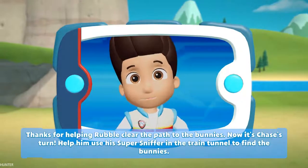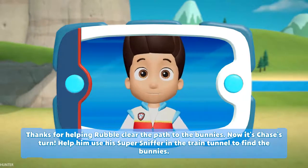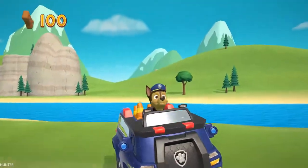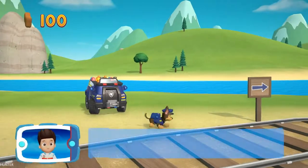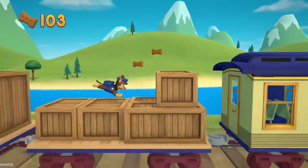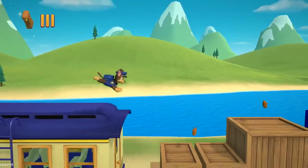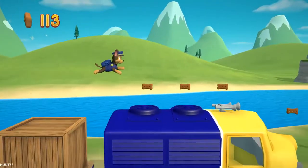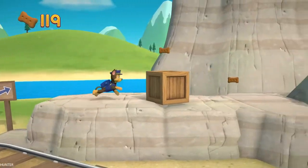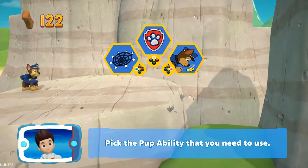Thanks for helping Rubble clear the path to the bunnies. Now it's Chase's turn. Help him use his super sniffer in the train tunnel to find the bunnies. Let's keep following the path. Find all the pup treats that you can. Pick the pup ability that you need to use.